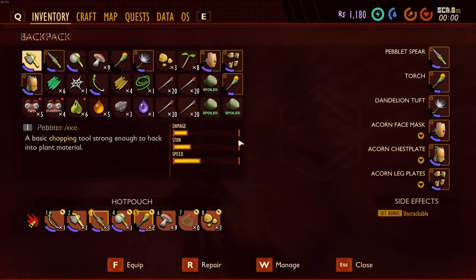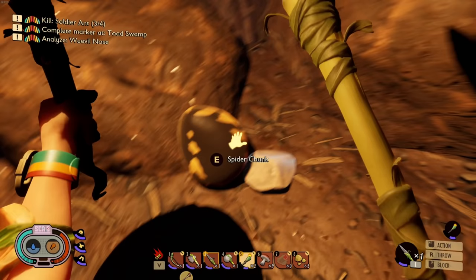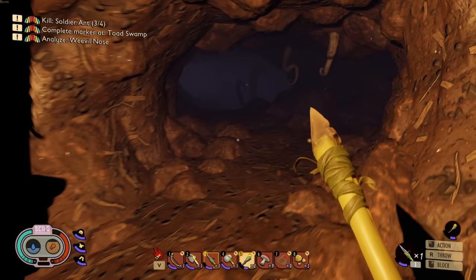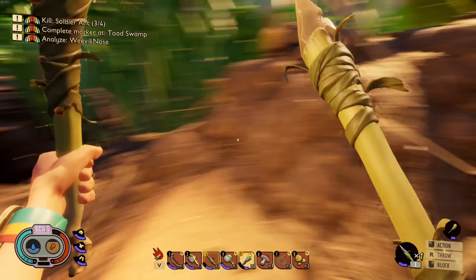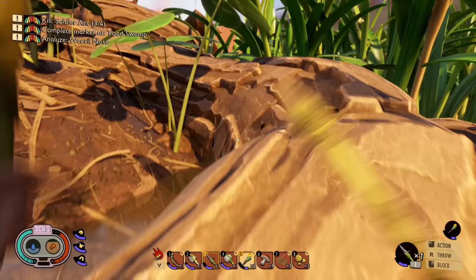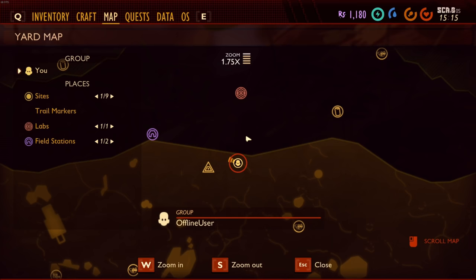Spider chunk - inventory full, not good. Let's go ahead and drop something. We're gonna trash the stack - yes. Okay, fiber yes. And this pebblet? I don't need a pebblet. I need more ants - oh soldier ants. The plant fiber was the bandages though - darn it, I should not have gotten rid of those. Is there no more soldier ants down here? I only got three of them. Maybe I need to wait for them to respawn. Let's see where I am on the map.